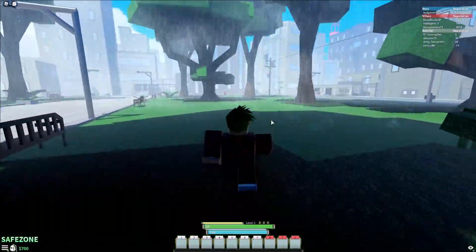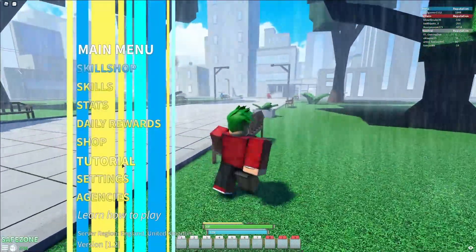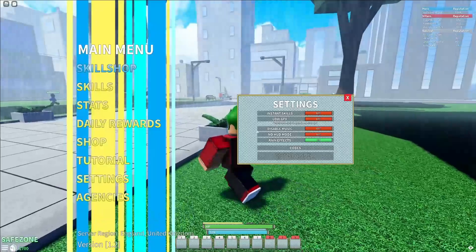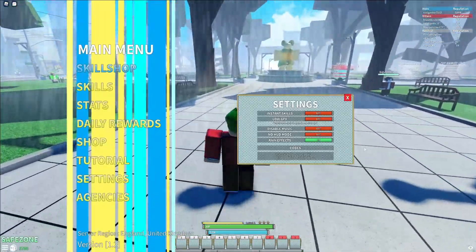If you don't know already, in Heroes Ultimatum to claim codes, what you're going to want to do is click on M. Once you've done that, click on Settings — not Tutorial, Settings — and then the code menu will come up. These codes are in no particular order, so let's just get into it.